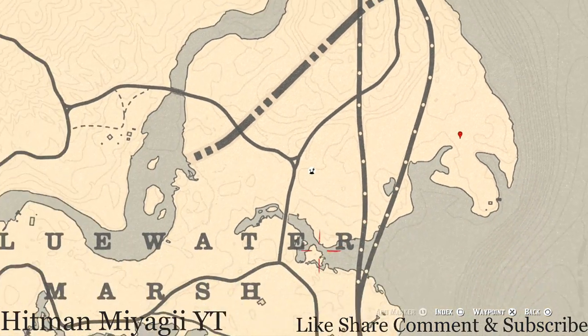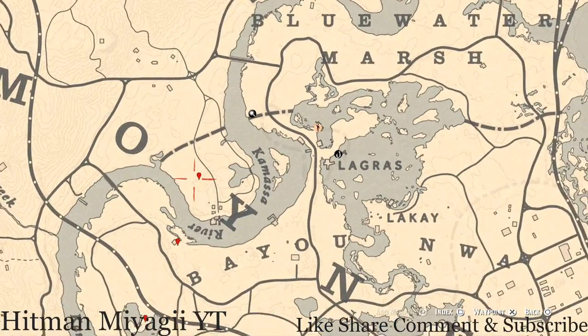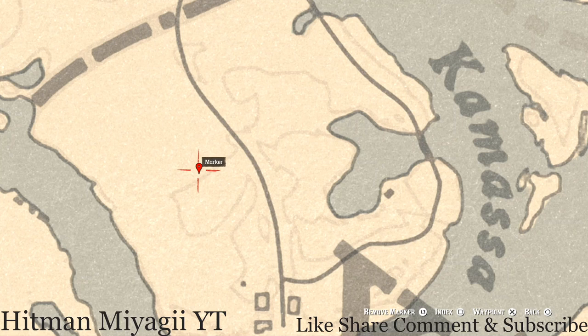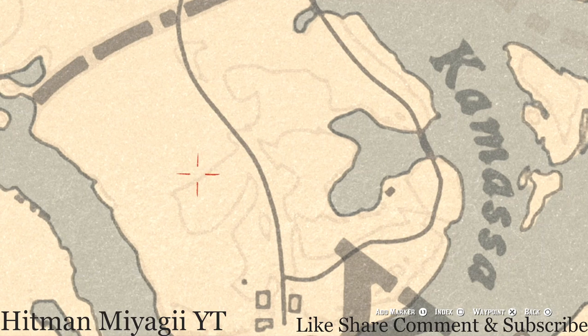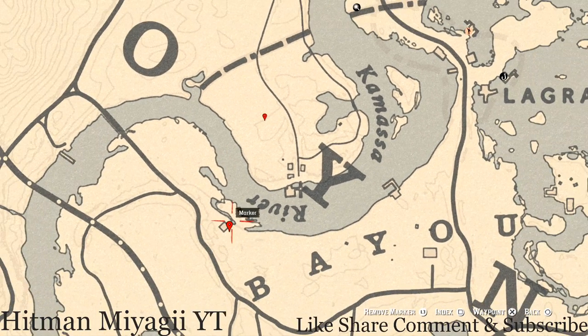Let's go over to our next marker right here. This marker is a coin — it's randomized. Come over here with your metal detector and that's what you will dig up: a random coin.